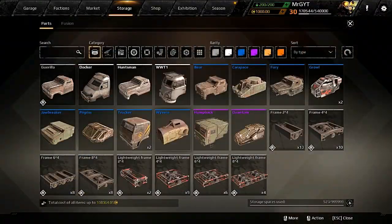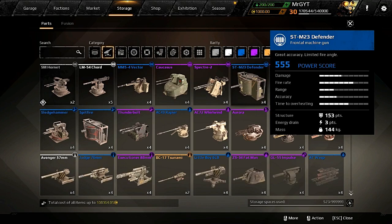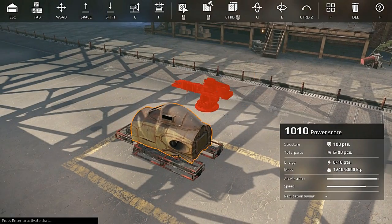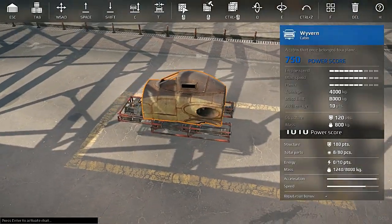Since we're going to be running this, let's look at the Synthesis here — see if there's anything we need to know about it. It launches a dense batch of overheated plasma. Does it use energy or does it use ammo? Well, we'd better get some wheels on this thing and find out.